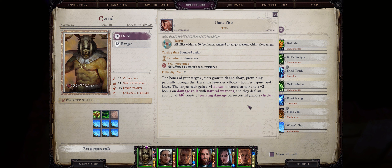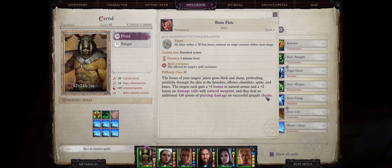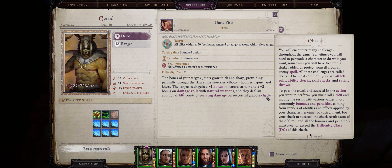As for the secondary effect, it increases your offenses: you'll also get a plus 2 bonus on damage rolls with natural weapons, perfect for shifters and other shapeshifting characters. Lastly, you'll do an additional 1d6 points of piercing damage on successful grapple checks. This is somewhat niche, but the Shifter class does have some forms with free grapple.